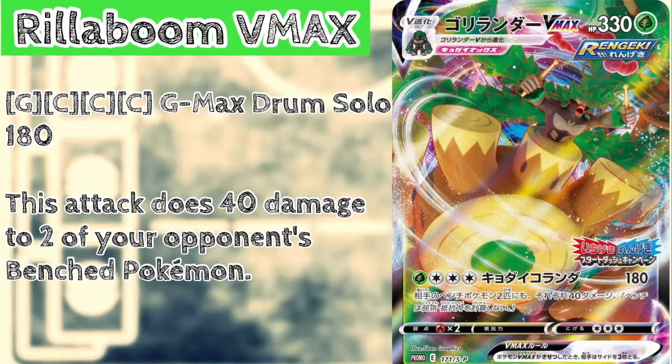Willboom VMAX has a beefy 330 HP and has the attack GMAX Jump Solo. For 1 Grass and 3 Colorless energy, it does 180 damage and 40 damage to 2 of your opponent's bench Pokémon. So you're 2-hit KO'ing the active while reliably setting up the bench to be KO'd in the future. I think this is pretty alright.